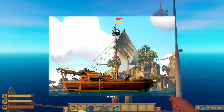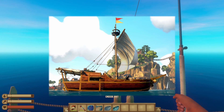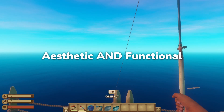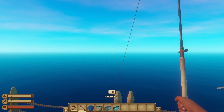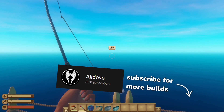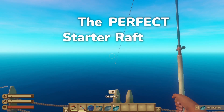Plus, it's modeled after the Sloop from Sea of Thieves, so you can pilot your own mini pirate ship in Raft, which is pretty darn cool. I put a lot of work into designing aesthetic and functional rafts for these tutorials, so consider leaving a like if you enjoy the video and subscribing to see more raft builds in the future. But without further ado, let's build the perfect starter raft for Chapter 3.